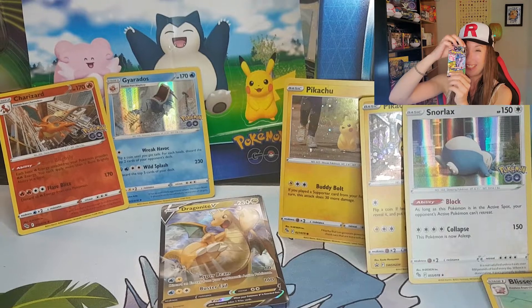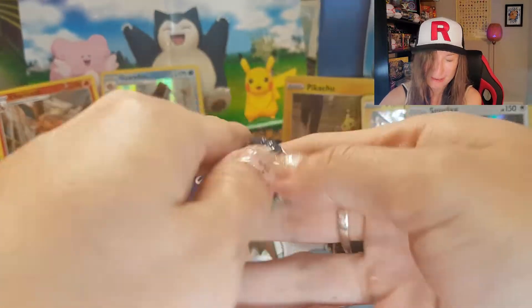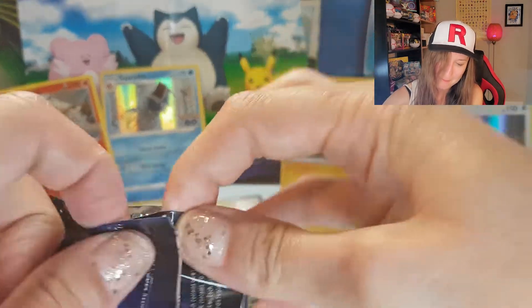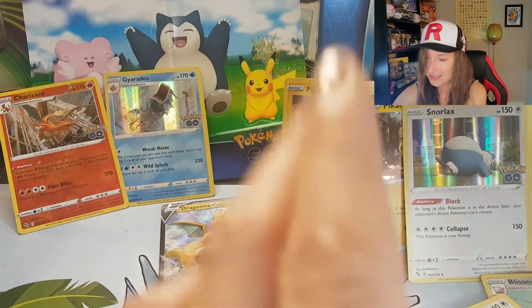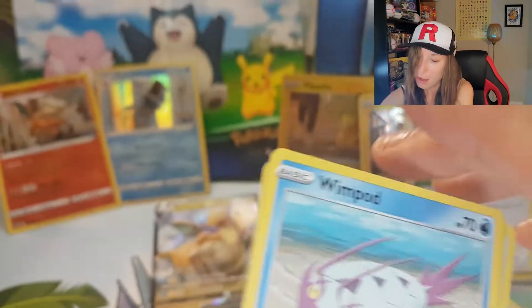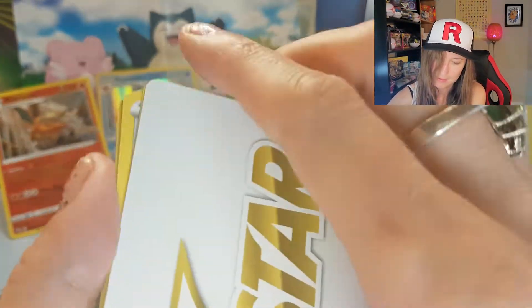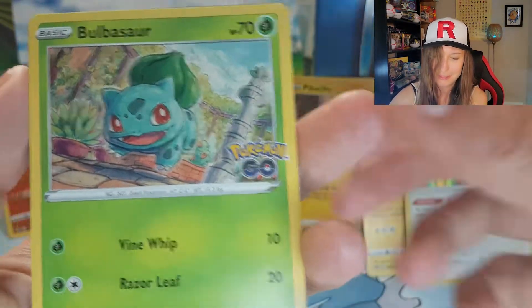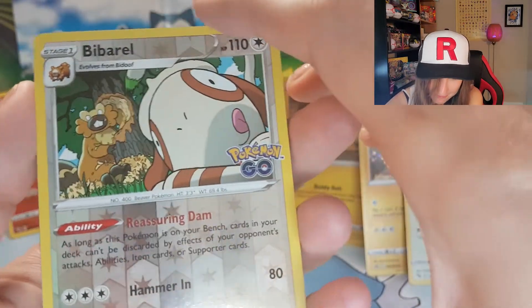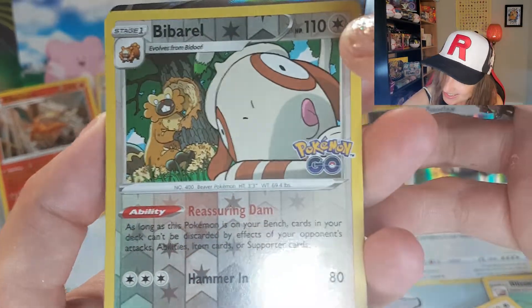So here's our last pack. Hopefully it's a cool one. We got the V-Star Marker, Pupitar, Spark, and the Wartortle, Wimpod, Larvitar, Numo, Bulbasaur, Onix, and Bibarel. For reverse - cute. And we do have something back here. Let's see what we got. Okay, last pack magic!